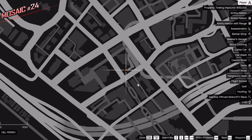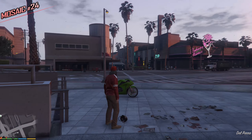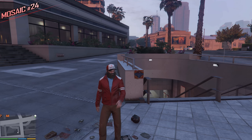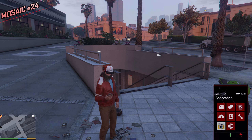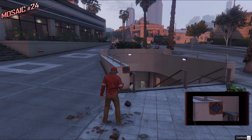Over here in the Opero we have an entrance to this subway. In the distance we can also see Bahama Mamas, which was a place in GTA 4 — The Ballad of Gay Tony. On the entrance to the subway we can find a Monkey Mosaic on the left side.